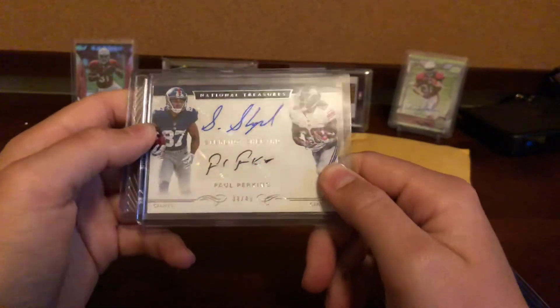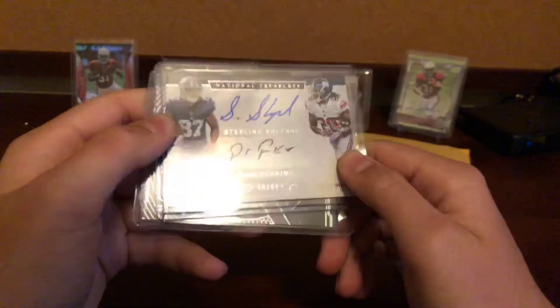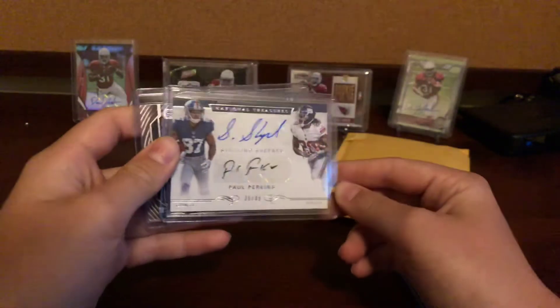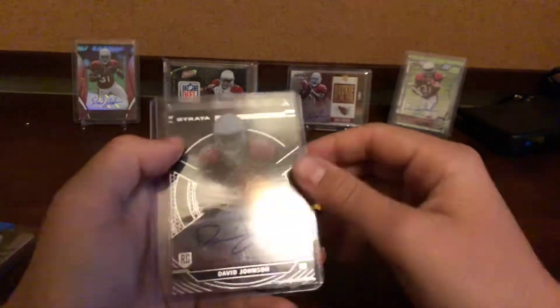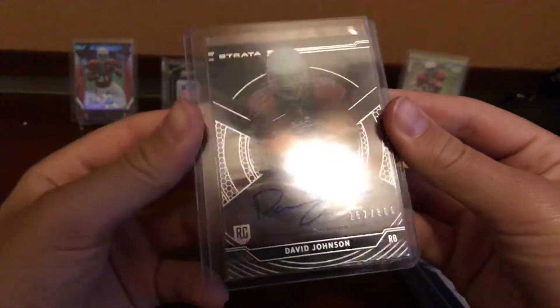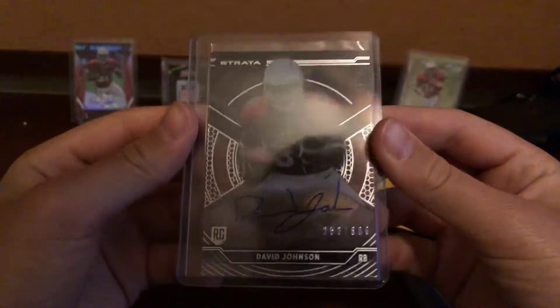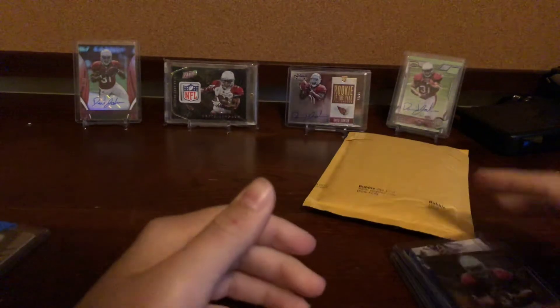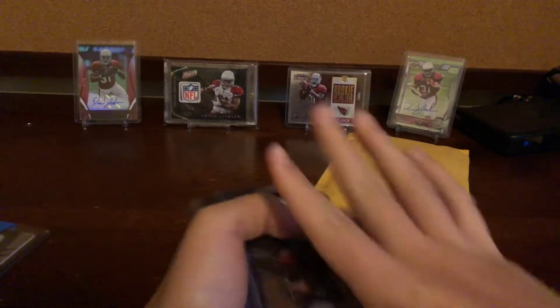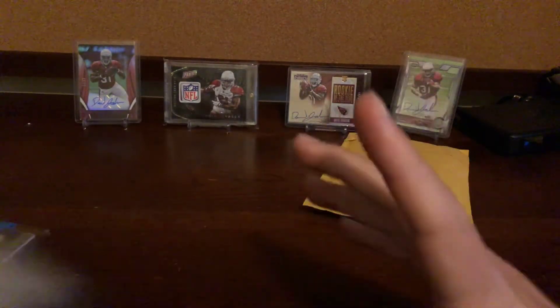These I got for a super good deal, so thanks to Sebastian. We have the Sterling Shepard Paul Perkins dual auto from National Treasures at $49. Sweet looking card. And David Johnson on-card rookie auto from Top Strata at $600. So sweet — thanks Sebastian, gave me great deals on those also.